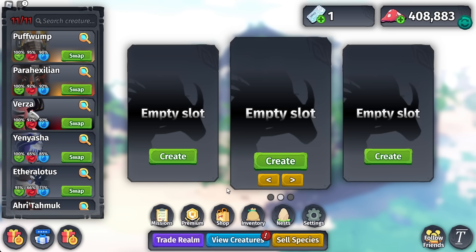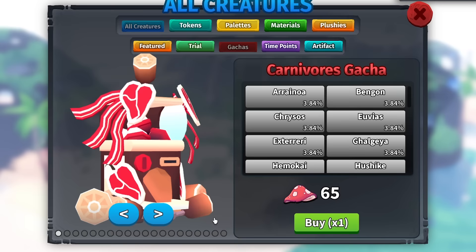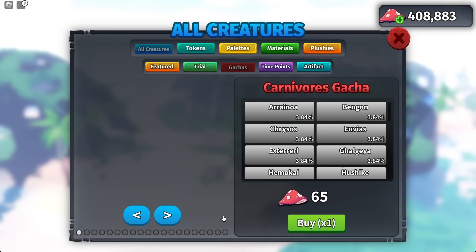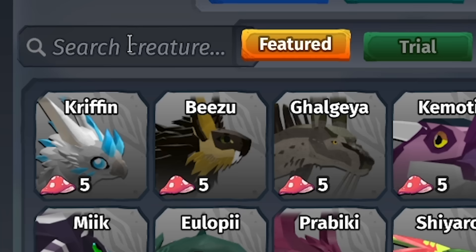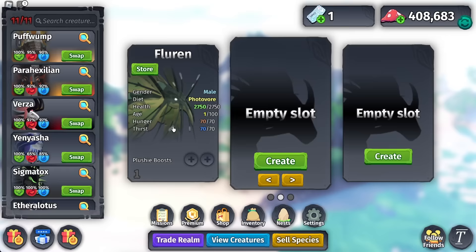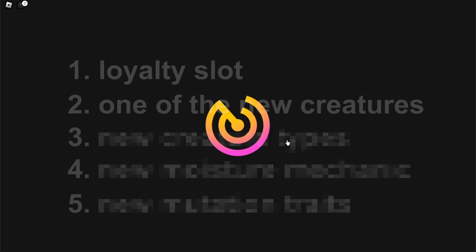There are new creatures in the game, so I'm going to check that out. It is the Fluren — I've got to buy it for 84,000. I genuinely don't feel like spending that much, so I'm just going to buy a trial version for the sake of the video. Let's check out how revolutionizing this creature is — it just looks like a normal artifact creature, it doesn't even look that cool.